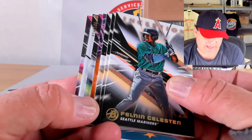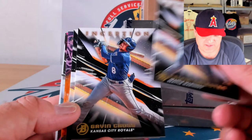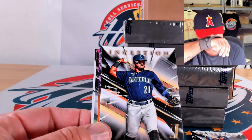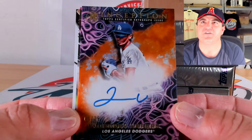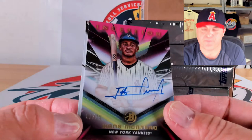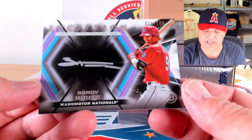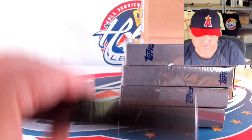Bonus auto — three autos in this pack, and one's a silver signings, one's an orange — three numbered autos. Celestine, Gavin Cross, Gabriel Gonzalez on base. Nick Morbido, 55 out of 75 on the magenta. First ink: primordial prospects to 25 orange of Johendry Vargas, 5 out of 25. Magenta to 75 of Hans Montero, 51 out of 75 — that goes to Lenny, congrats. Silver signings to 100: Brady House taking it to the house, 24 out of 100. The House spot hit two or three autos now.